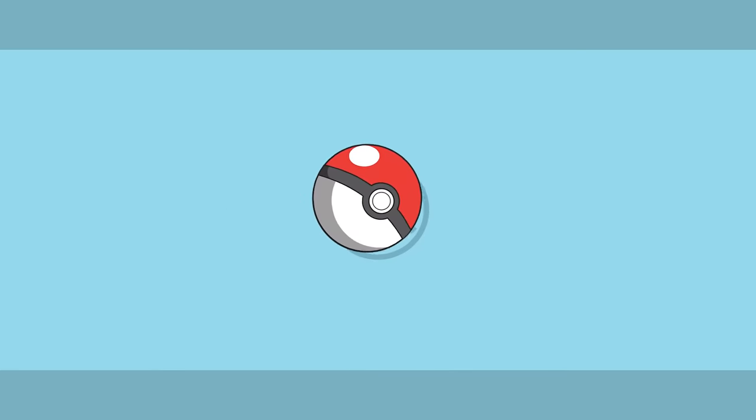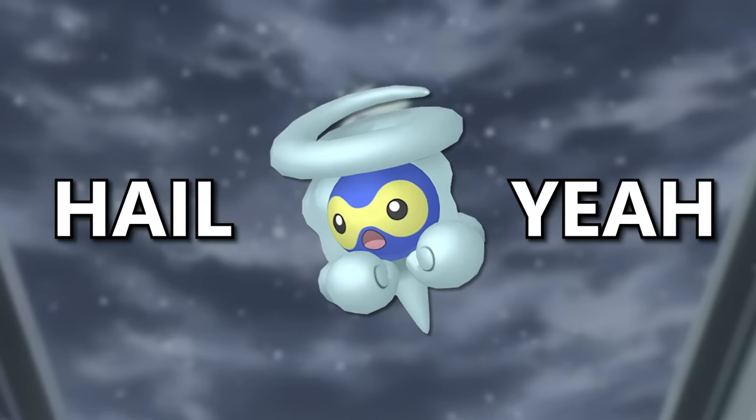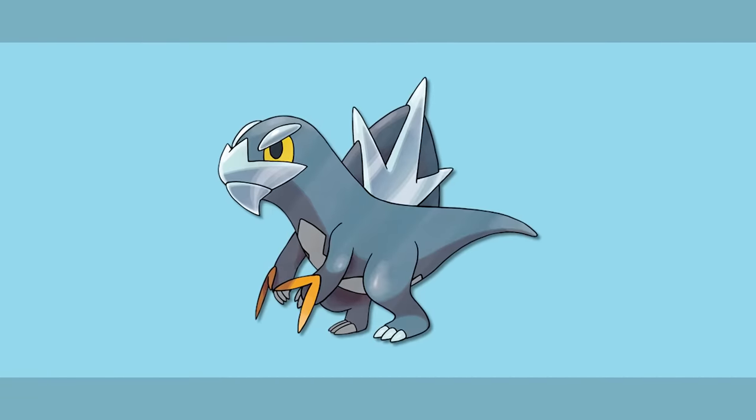My favorite ice type is shiny Hail Form Castform. It's a form of my beloved Castform that is blue and yellow, spawned the phrase 'hail yeah,' and doesn't have an inappropriate friend side. I simply adore it. Although if it doesn't count because it's an alternate form of a Pokemon that's gonna show up later in this video — spoilers — then I guess instead I'll pick Spheal, the cute round boy. My honorable mentions for the ice type are Lapras, Zen Mode Galarian Darmanitan, and Arctibax.